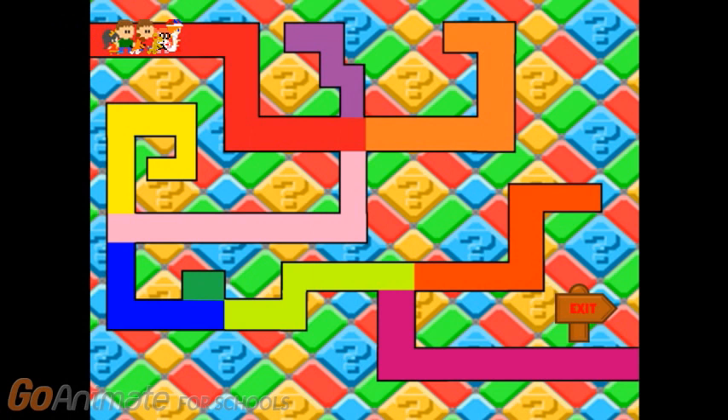Wow, look at this place — and look at us, we're all pixelated! This is so cool. It looks like the mini-game is for us to get to the end of this maze, but we'll need to choose the right paths. Will you help us get to the end of the maze? Great! So the way I see it, we go straight ahead, then down, and then straight forward.